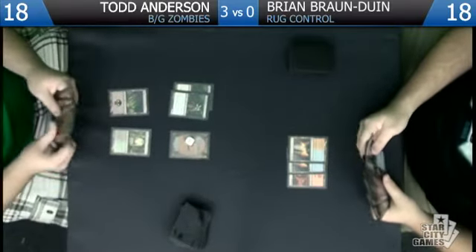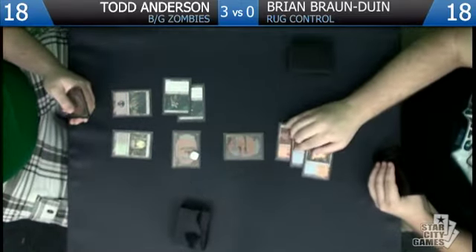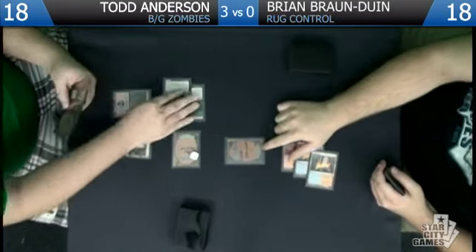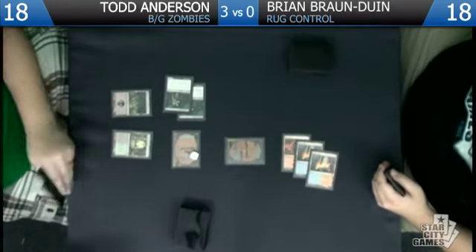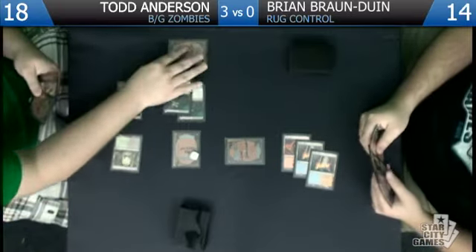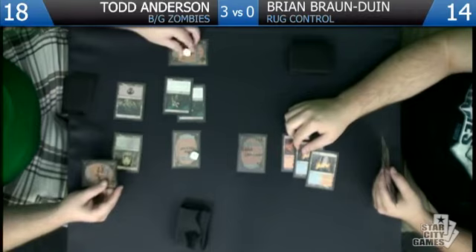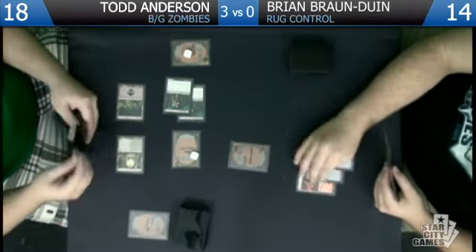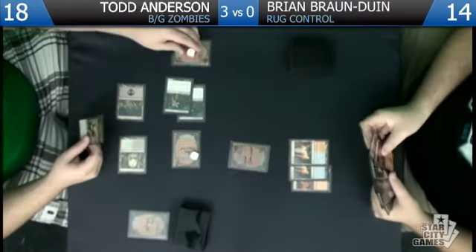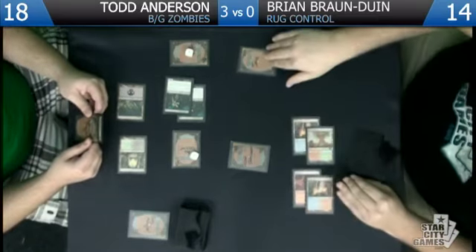If I draw a land you're getting mangled. Couldn't draw the land. I'll flash this guy in — block this guy since it doesn't matter. You take four down to 14. I can play Lotleth Troll, which I think I'm going to do — he's going to try to kill it but I just have to discard a creature card, which generates more tempo. We'll discard Dreg Mangler, which kind of sucks, but if I end up in the late game I might be able to utilize it. We drew terribly again this game. Play Jace and plus one.